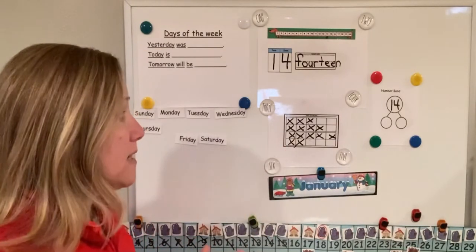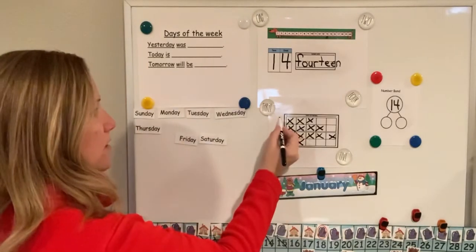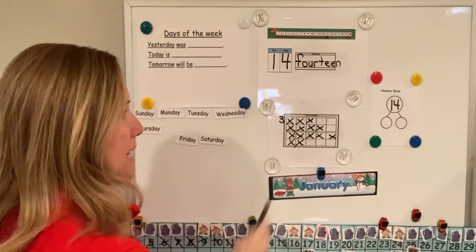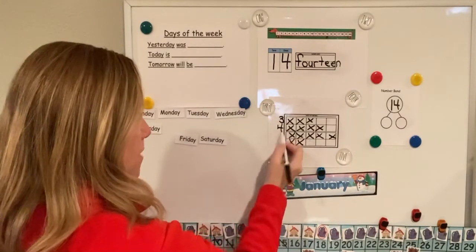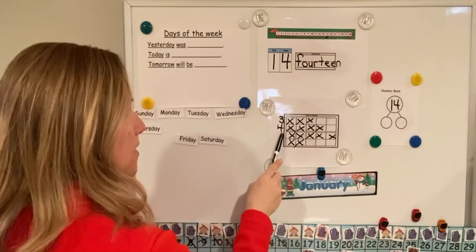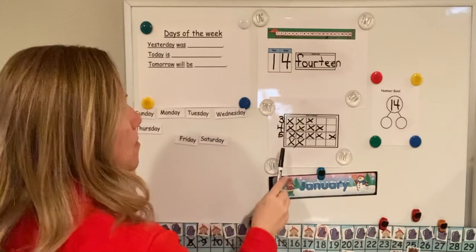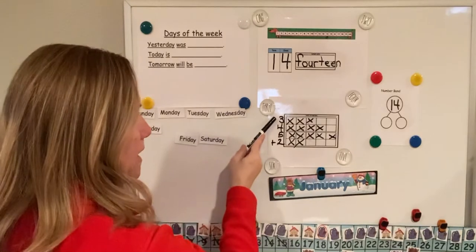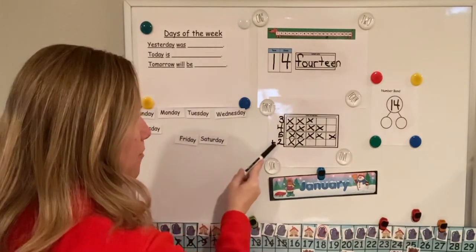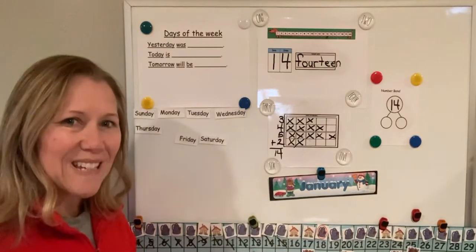Now we need to see how many are in the top row. That's right, there are three. How many are in the second row? Four. Good job! How many are in the third row? Five. Good job! How many in the fourth row? Two. Excellent! So three plus four plus five plus two equals 14. Good job!